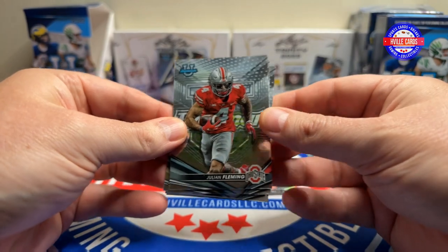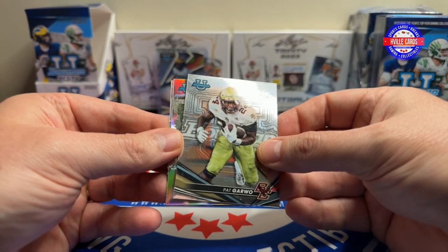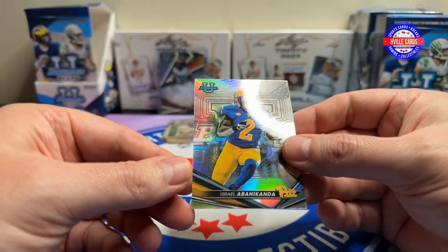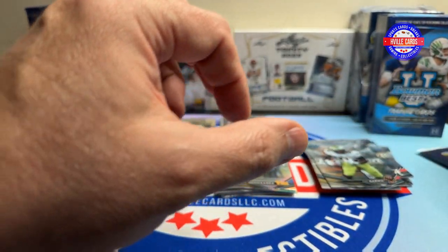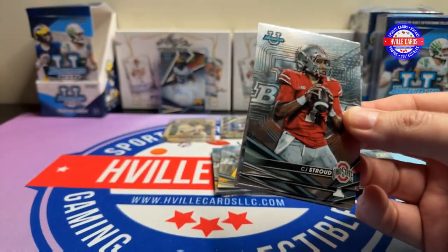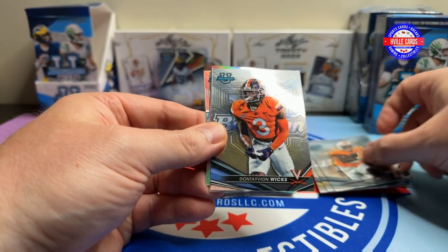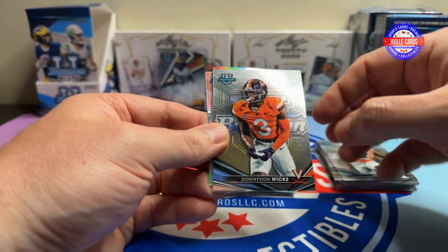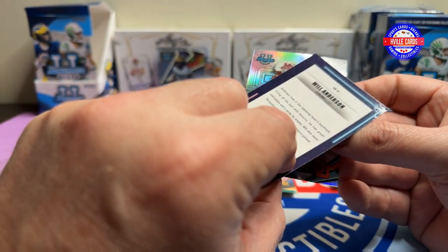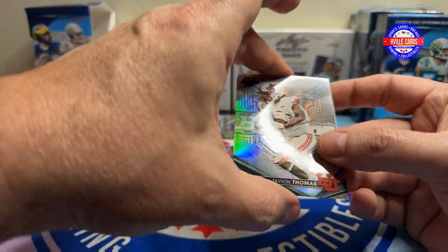We've got Ohio State Julian Fleming, Winston Wright, Pat Garwo, a Stetson Bennett Campus Captains, and Israel Abnakanda — that's the last pack of this first box. Stetson Bennett, oh look at there — C.J. Stroud, let me put him to the side. Jabari Small, Dontavian Wicks, Will Anderson on the Neon Neophytes, and Atavion Thomas.